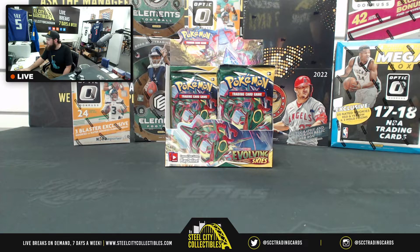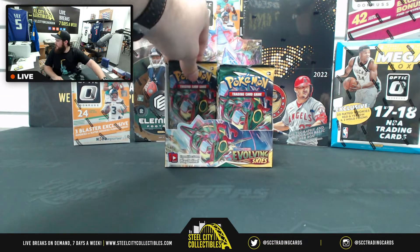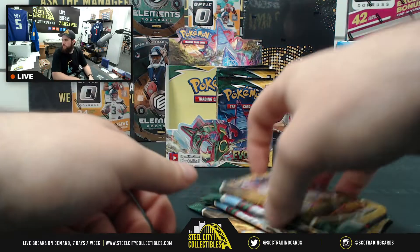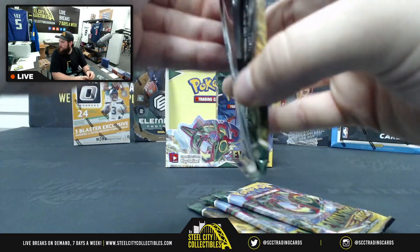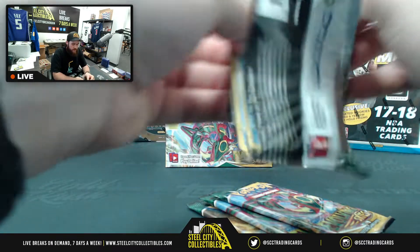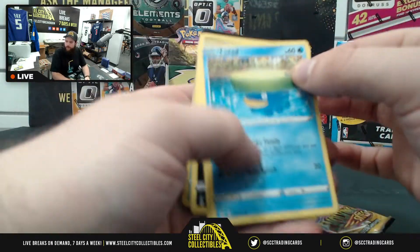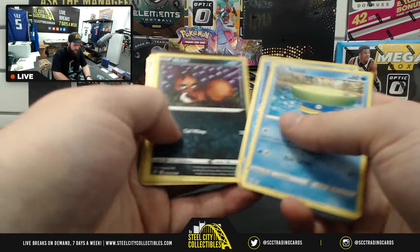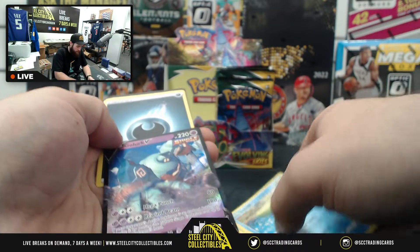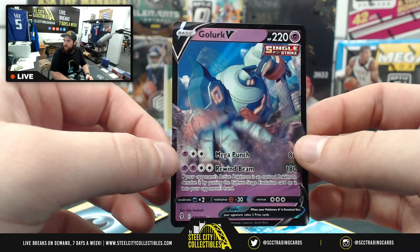Now we're going back to Kayla. Kayla, then David, then back to Lucian, then Timothy L, then back to Kayla — okay we're good. One, two, starting them in front here, three, and four. Lotad, Drapion, Nickit, Dwebble, Rufflet, Slaking, Slaking reverse foil — and Golurk V! Very nice there.